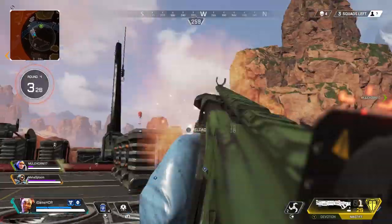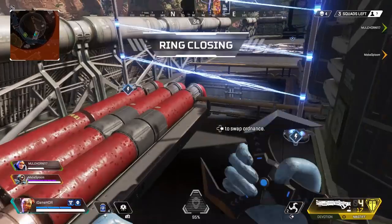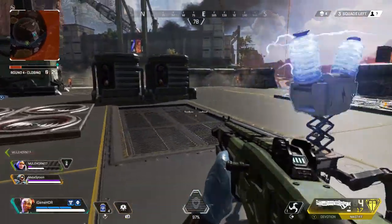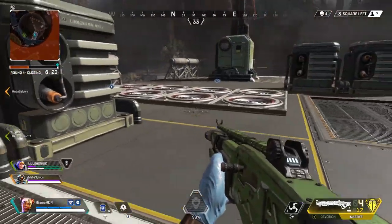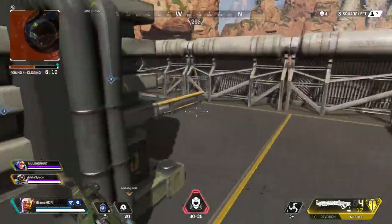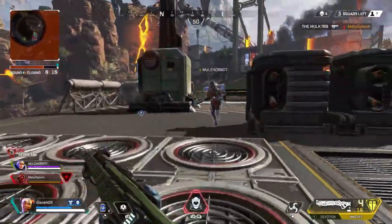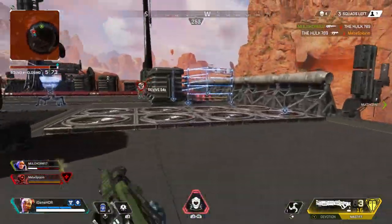So what does this all come down to? Any hop-up you see will be a must-have for your team — except maybe Hammer Point rounds, since every enemy you encounter will likely have shields equipped. Be sure to ping hop-ups for your teammates as this will greatly increase your chances of a win. There is also the Precision Choke hop-up for the Triple Take and Peacekeeper that I didn't cover here, since it doesn't directly increase damage. If you're running either of those weapons, definitely equip the Choke as it substantially increases accuracy for both.